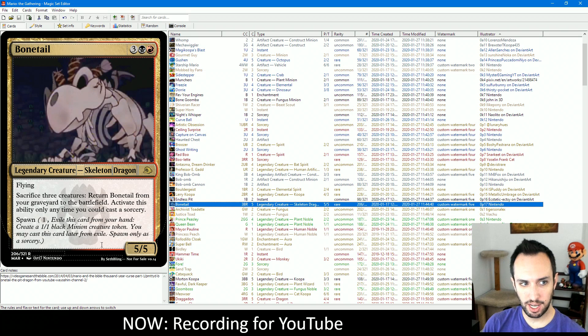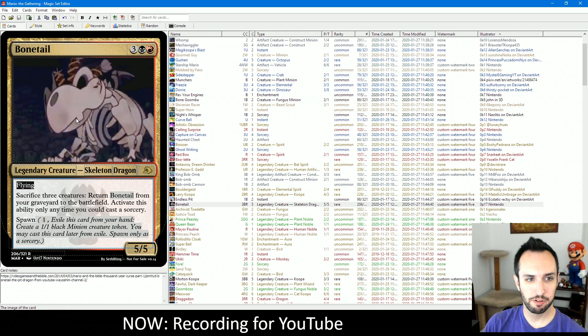The last card for the video is another sacrifice synergy card: Bone Tail. This is a 5-5 flyer for five — already a really efficient card. It's got Spawn, so it creates a 1-1 minion if you want it to. Sacrifice three creatures, return Bone Tail from your graveyard to the battlefield — activate only at sorcery speed. Spawn creates one creature toward that, so you need two others, which isn't too hard if you're spawning with a bunch of your cards. Not only is it a 5-5 flyer for five, but you can get it back. This card is very bomb-y — a really strong card and a good enabler for sacrificing things.